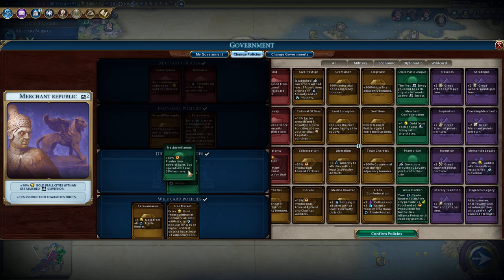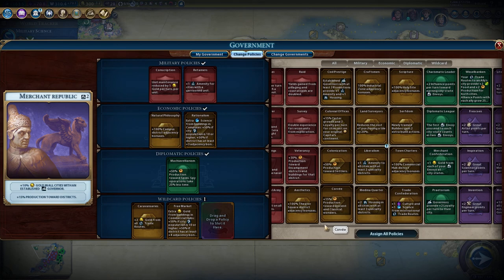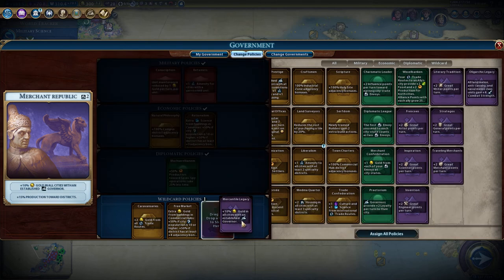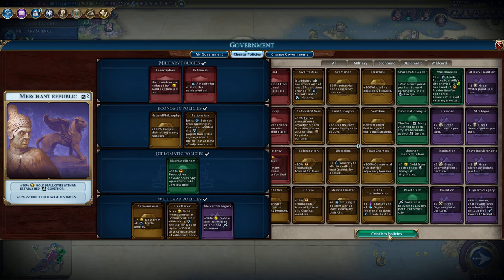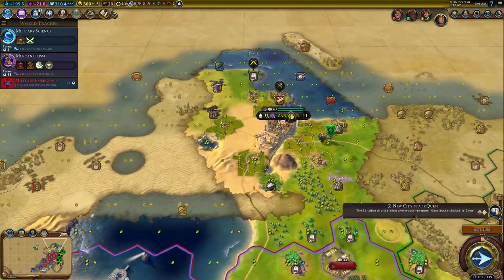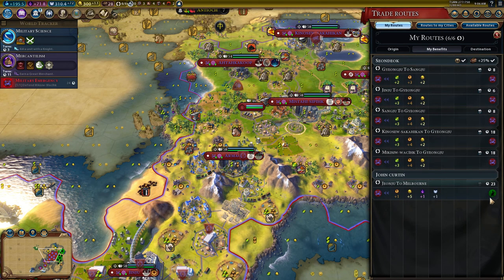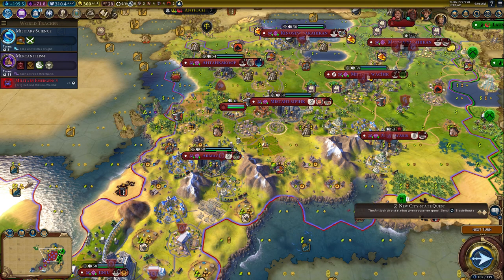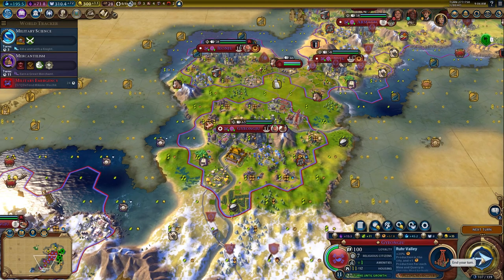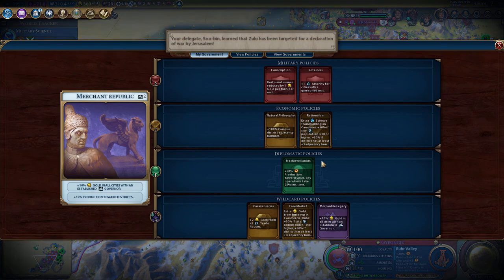I kind of like Machiavelli - I think I might go Machiavelli, and then we'll do mercantile legacy. This should help our gold. So our trade routes are going from eight up to twenty-three across cities. We'll start moving them all towards international. Our production should have gone way up - I think next turn it'll take into effect the rationalism.